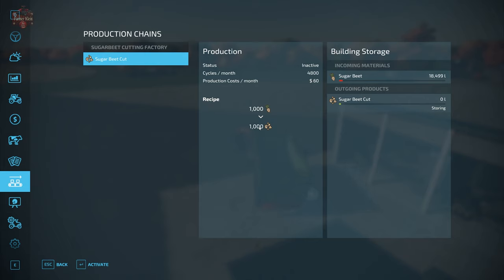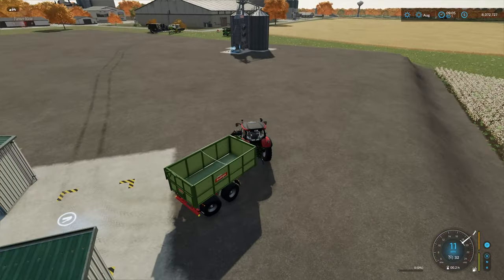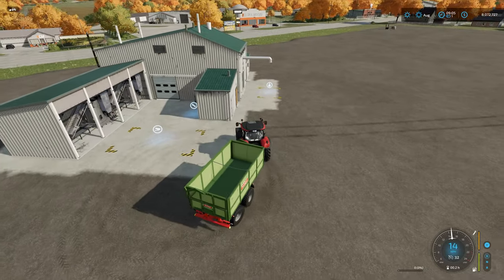That's right — this facility can produce 4,800,000 liters of sugar beet cut per month. This thing is fast! Let's go ahead and activate the facility.